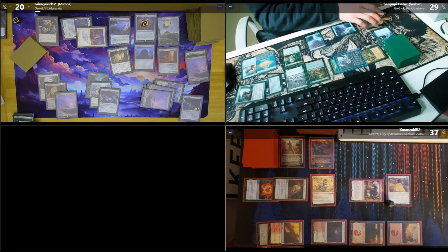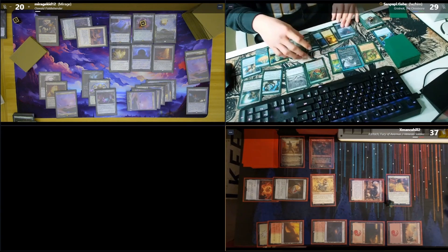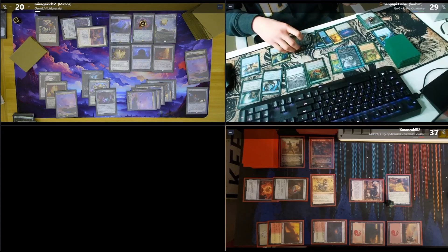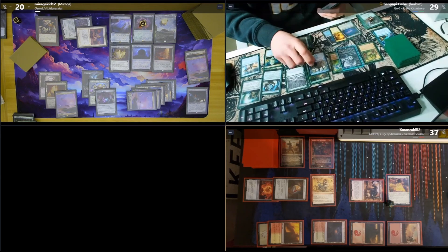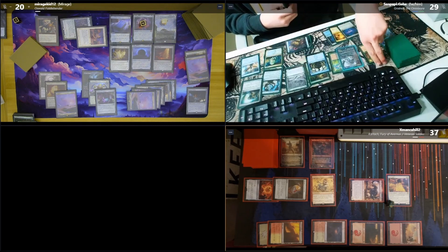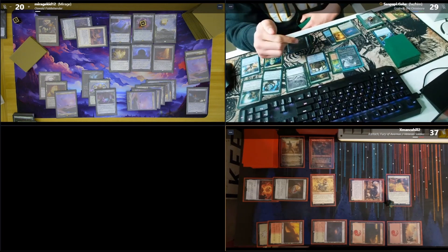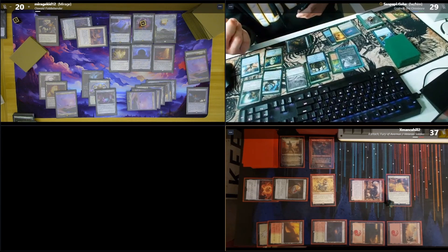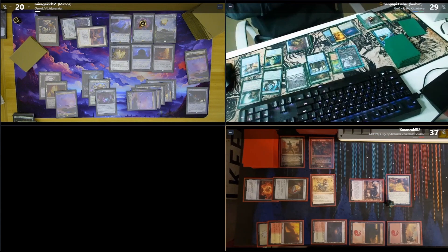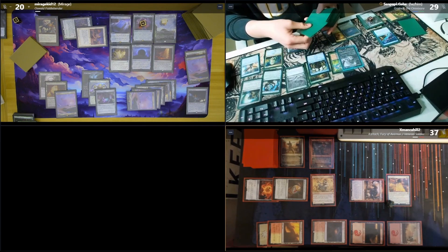I untap, draw two. Okay let's see — one, two, three, four, five, six. I'll tap six and play Cut Your Losses, causality two. I'll sacrifice my Barkripper — target player mills half their library rounded down. With causality two it creates a copy and I can target a new person. I'm just going to target myself so I'll mill half my library and then mill half again.